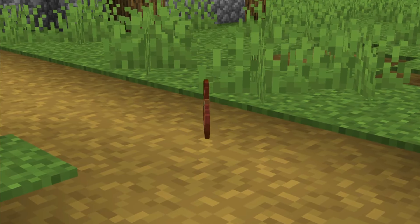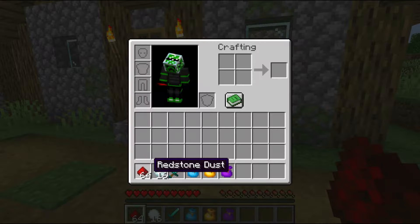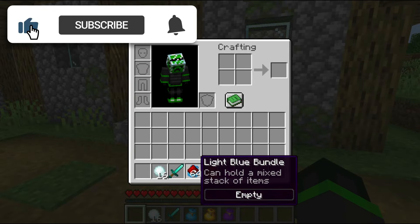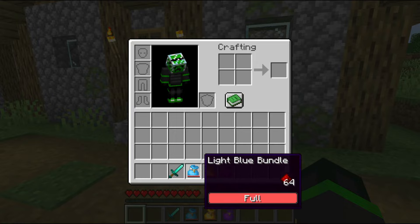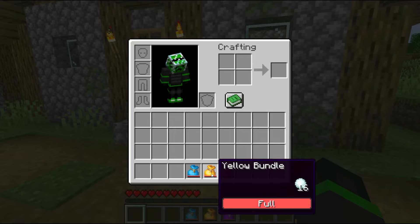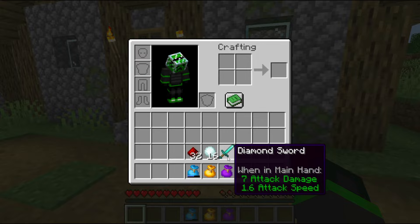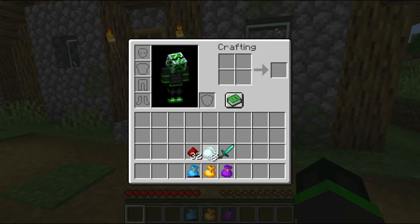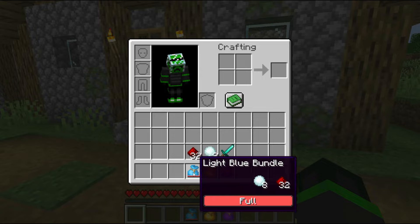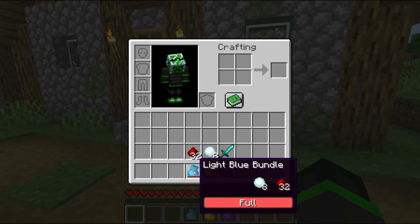There is more to know about bundles because of the way they work with items that have different stack sizes. Each bundle has a limit of 64 items, which applies to most items. For items that stack to 16, each item counts as four spaces, which is why a bundle is full at a stack of 16 items. Unstackable items take up the entire space in the bundle. For a bundle that is half full with 32 items, you won't be able to add an unstackable item, but you can add eight items that only stack to 16, because eight is half of 16, meaning those eight items are equal to half a stack and complete the other half in the bundle.